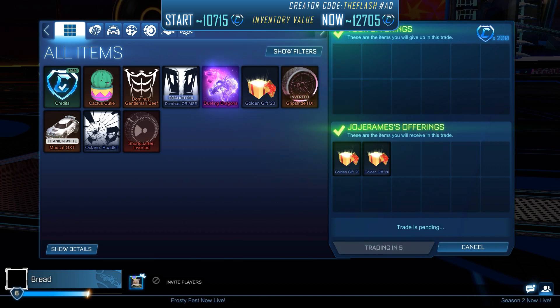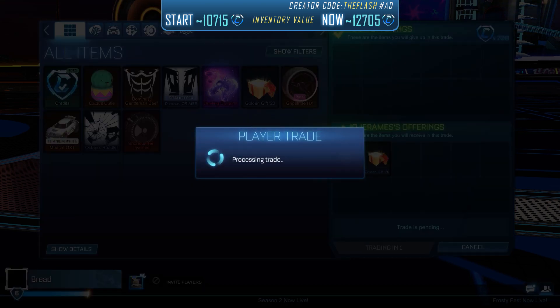These Golden Gift items are very profitable, especially during an event, because basically everyone in the game gets them just for playing, which includes a lot of inexperienced traders who don't know about prices.